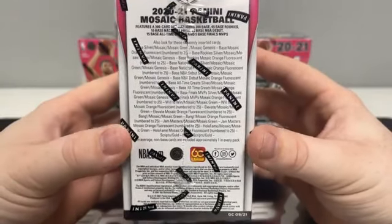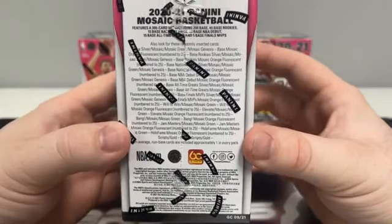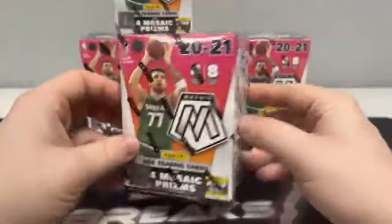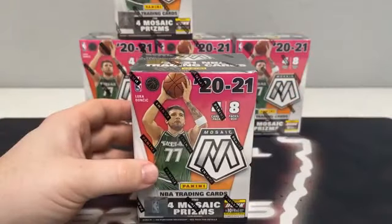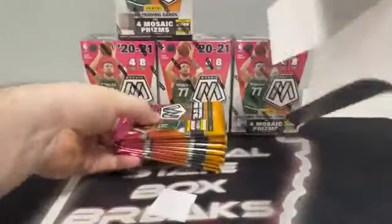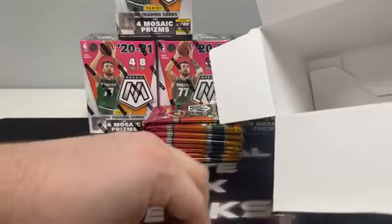We have pulled five Genesis prisms already. I think we've probably had six or seven Mosaic breaks of just hangers or just cellos. Four of the Genesis have come out of cellos, and we pulled one out of a hanger. So I'm curious how good the blasters will be to us. Our first box had two security tabs in it, so maybe that's a good sign.